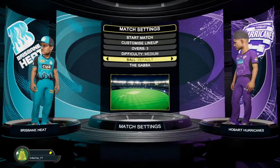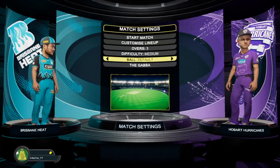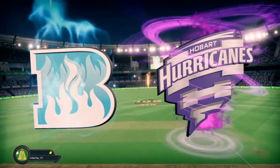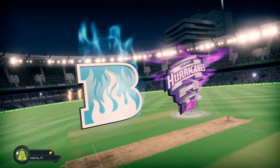As you see here, you get to choose — this is just a casual match. You can choose the lineups, you can choose the overs. Difficulty: there's easy, medium and hard. And then there's also a couple of customizations with the ball. There's a few different ones. I'm sure we'll have a look at that in future videos.